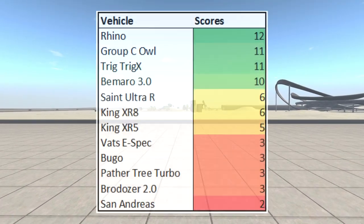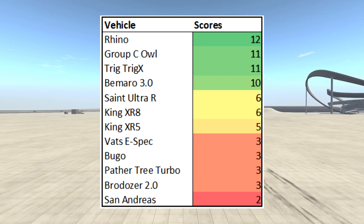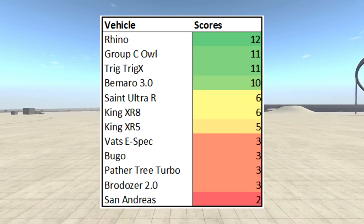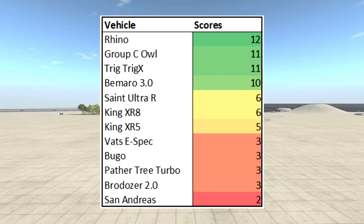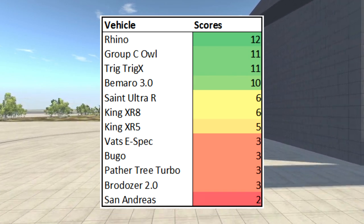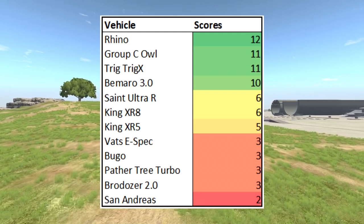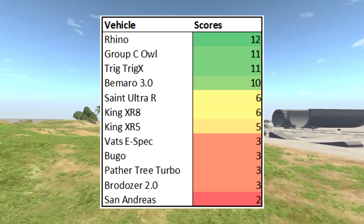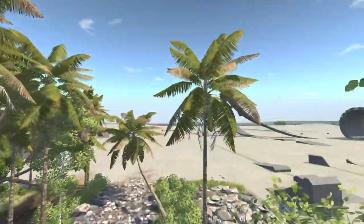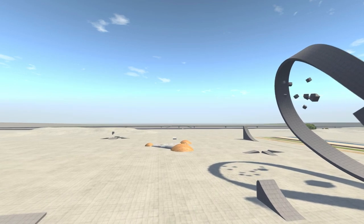Looking at the leaderboard from just this event, the Rhino came in first. The points they got in this competition are going to be given as-is, not split like I normally do. The Rhino has 12 points. The Group C Owl got 11. Same with the Trig Trig X. The Bimero had 10. The Saint Ultra R and King XR8 both had 6. The XR5 with 5 points. And then the VATS e-spec, the Bugo, the Tree Turbo, and the Brodozer all had 3 points. And then the San Andreas with 2. It was a pretty interesting event — it seemed like the lower cars won, with the exception of the Rhino. There was a bit of a mid-pack battle between the 6s and 5s. It turned out a little more spread out than I thought it would be.